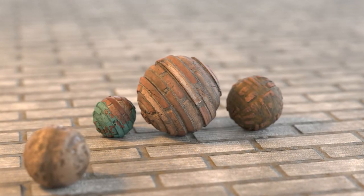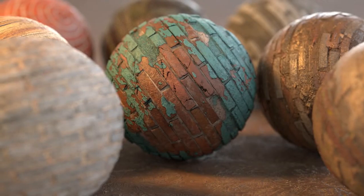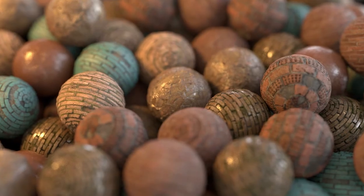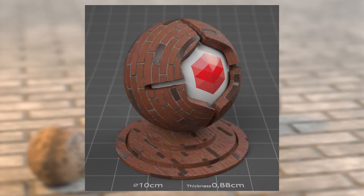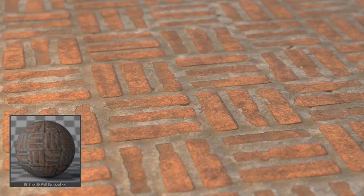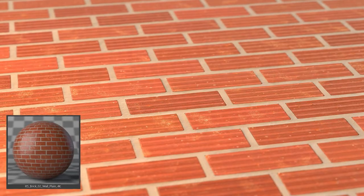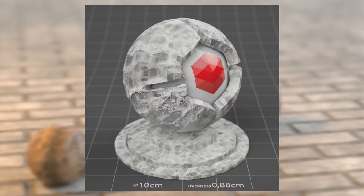Hey everyone, I'm excited to release the Redshift Mutating Materials Pack Bricks Edition. There are so many different varieties and styles of bricks in this world — there's plain, dirty, damaged, mossy, wet, snowy, muddy, sandy, painted, and many, many more. With Redshift Mutating Bricks, you're going to have access to hundreds of variations, and you're going to be ready for any project that comes up.